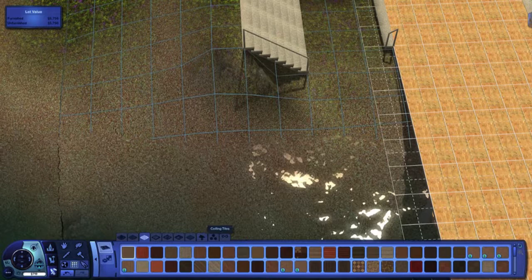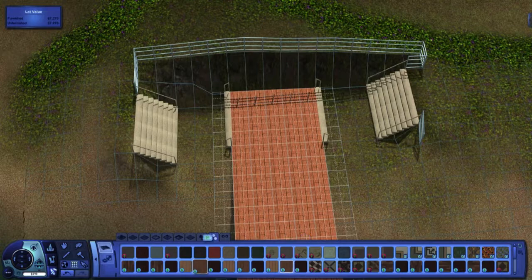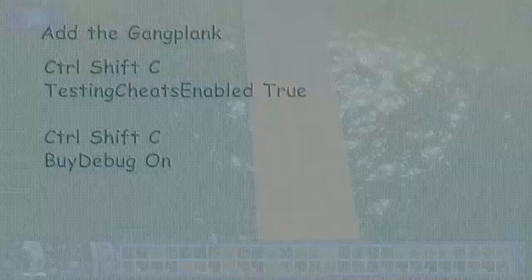I'll put some planks of wood along the jetty. You can change the color using the color tool — that little palette icon — since this is The Sims 3.